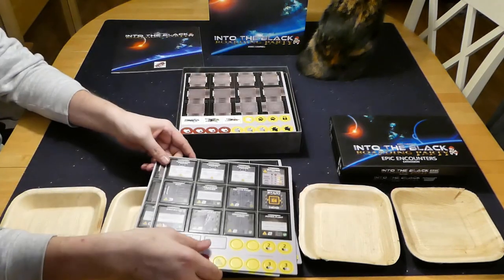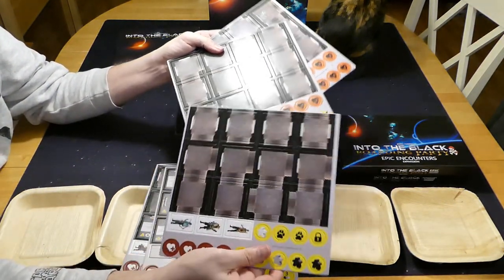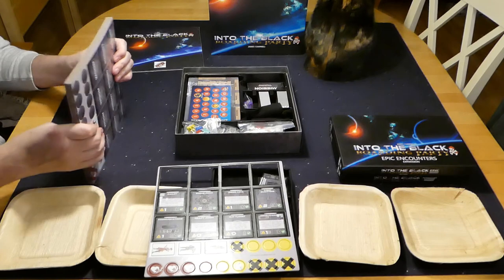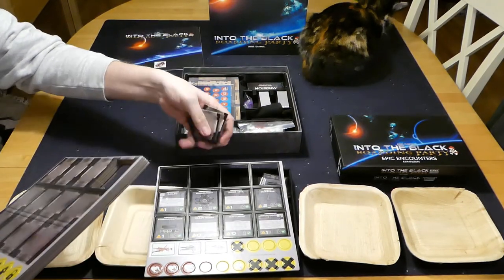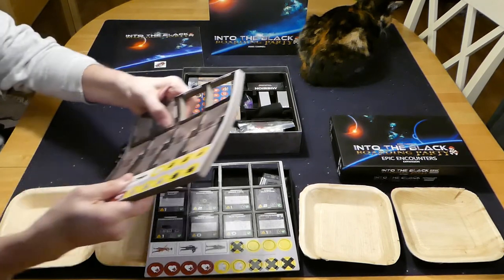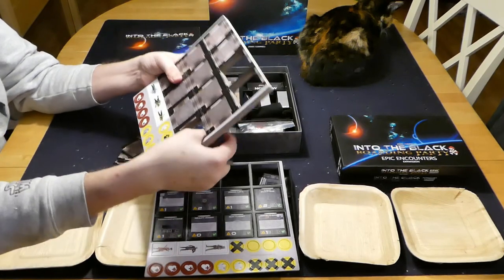Some more bits and pieces. So these are the rooms, these are the corridors, some more characters, some more tokens — those are all the token boards. Sometimes I like to try and put them together and see if I can punch them all out together like that, especially if they're all in a line — it just makes things a little bit quicker. That's how easy these things come off.